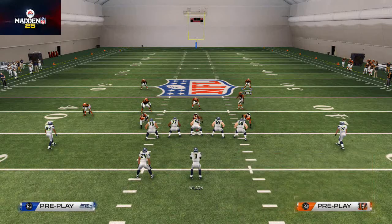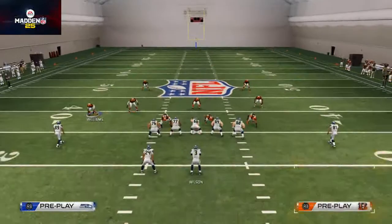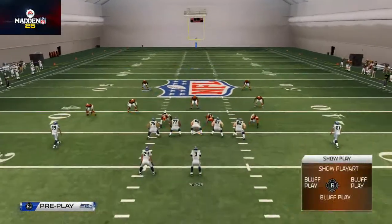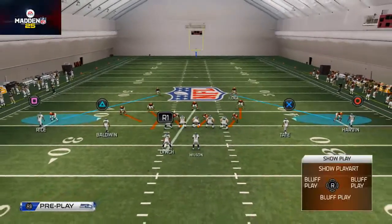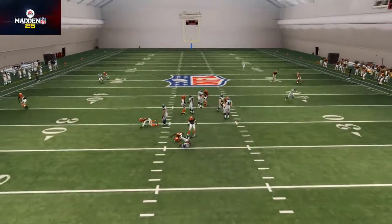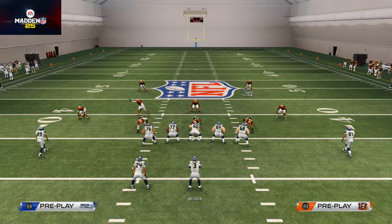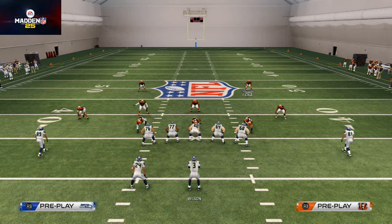Also, if you wanted to re-blitz the linebacker on the right, everything's the same but you just re-blitz those linebackers. Now you're going to get two-way heat — two-way pressure. Just something a little fun if you ever need to get past a blocking running back.